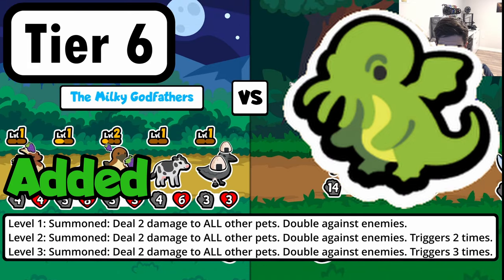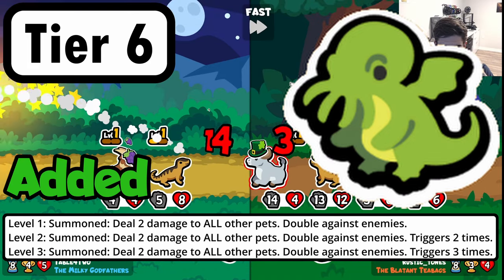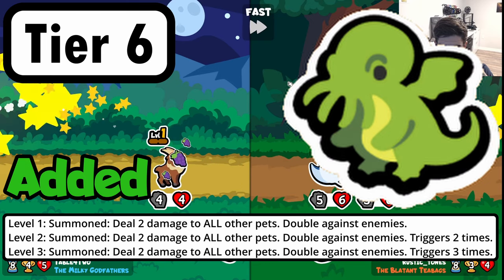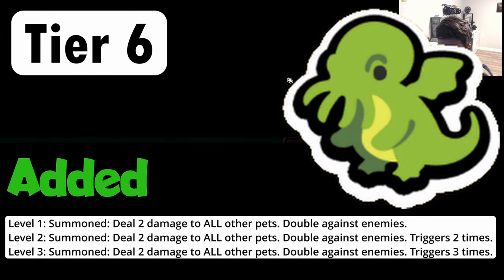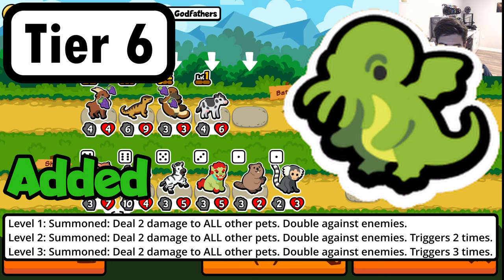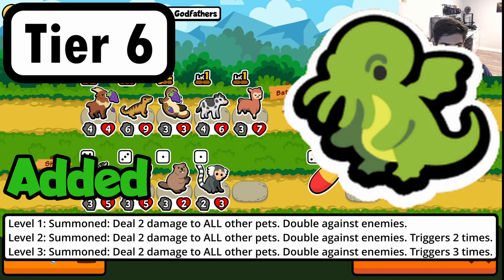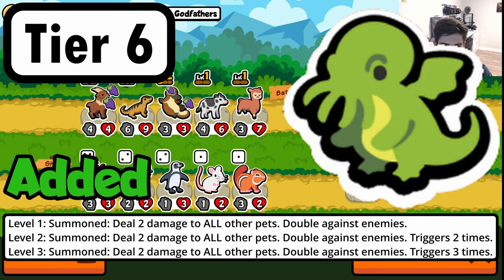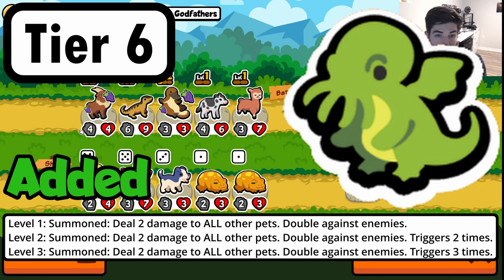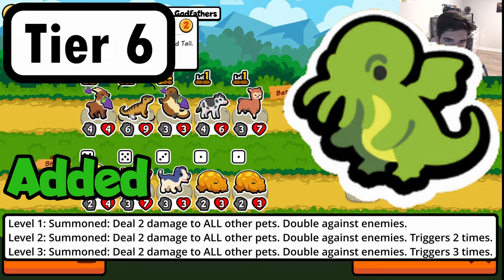This guy I am super excited for. Picture the Great One dealing six damage to all their pets on summon, but smaller — he only deals two damage to all their pets on summon, but it doubles against enemies. Where I see this working best is in a hurt build where you get him to level 3 and give him a mushroom; he deals two damage three times to all your pets and then you go insane. You could also turn this into a big summon counter — give him a seagull pineapple and you can do basically four to eight damage three times to the enemy.